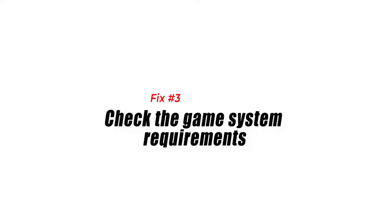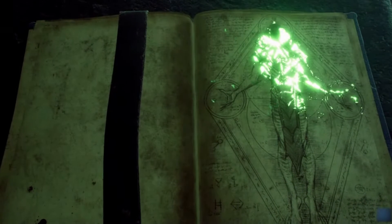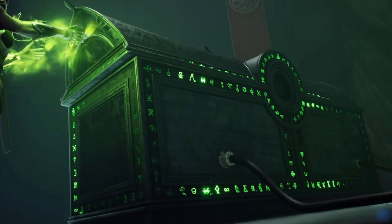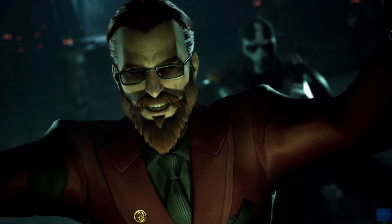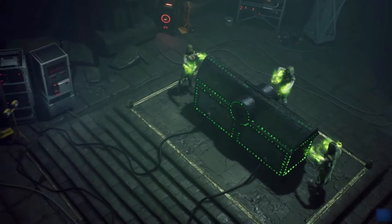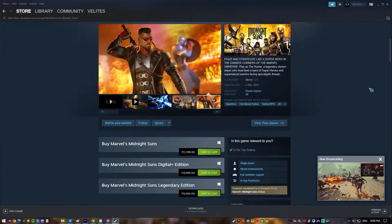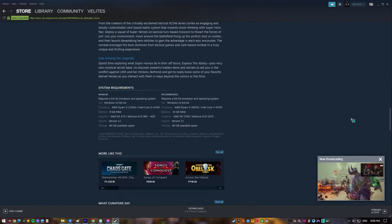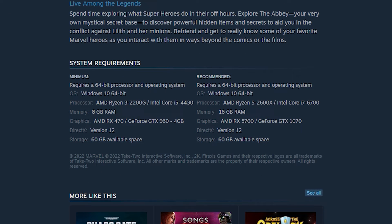Fix number 3: Check the game system requirements. It is a good idea to check the system requirements to make sure your PC can run the game before installing it. You may verify that your PC is adequate by viewing the game's system requirements page, as your computer's hardware must be compliant with those requirements in order to play without experiencing crashes.